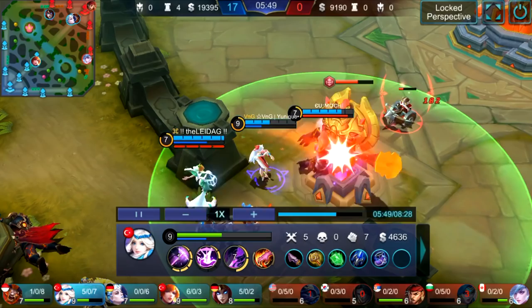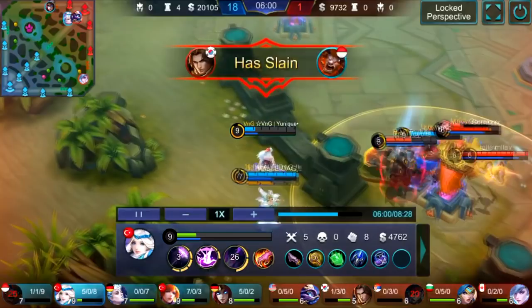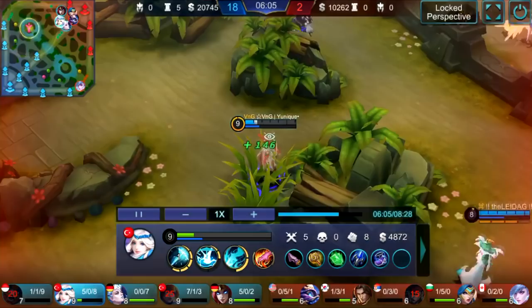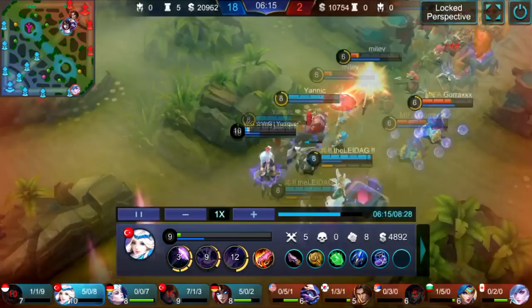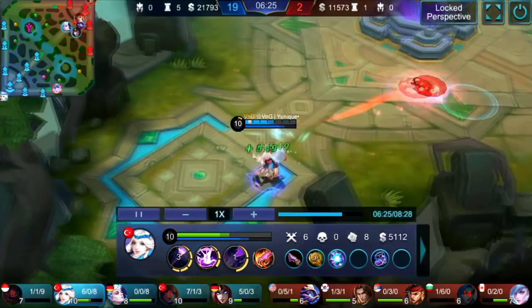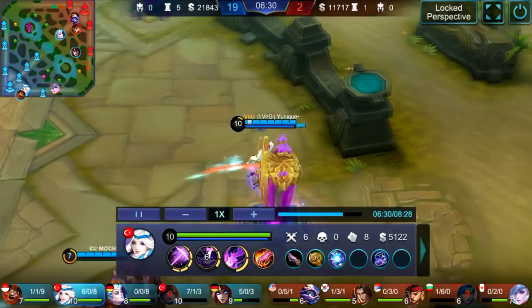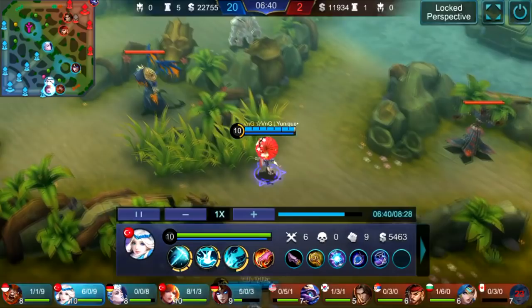He gets stunned near the tower, uses ultimate — a Godlike — for Fanny. He's staying in the back since he's low HP, slowing down enemies. They know they can't reach Unique so he will go back. He doesn't have his spell. He gets stunned by Freya but gets out alive, dashes out, gets a monster kill. This guy is not scared — he knows exactly what he's doing. In the bottom lane Maya is split pushing, so he goes there to defend.